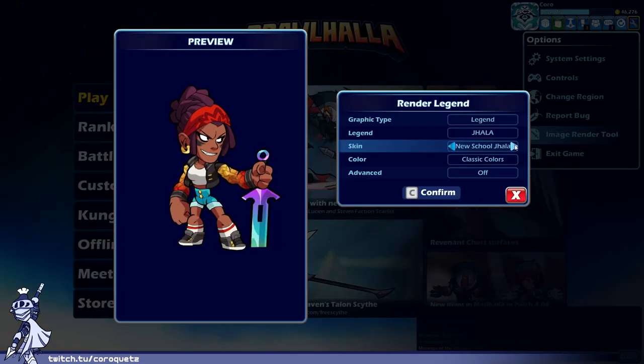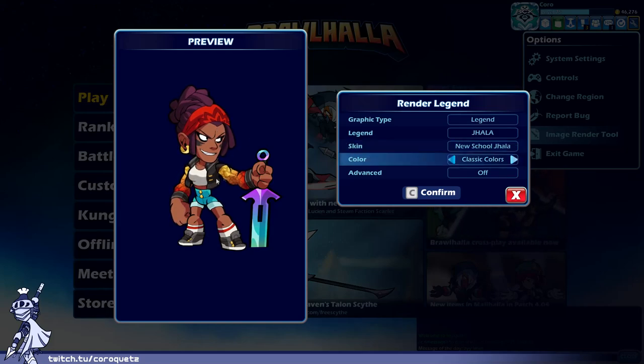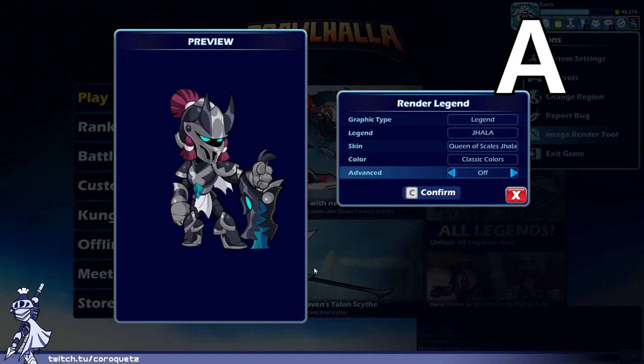New School Jala — I like this one. The headband and arms of the jacket are very visually striking and stand out well against the rest of the costume. It's a pretty casual style of dress — may be a bit simple — but there's something to be said about simplicity for casual clothes. Just enough of a splash of color with the headband, sleeves, and sword. New School Jala gets an A.